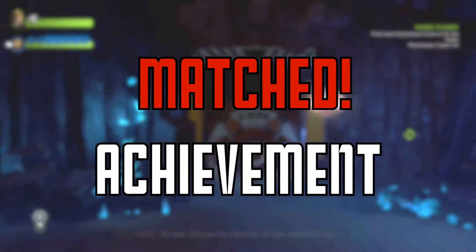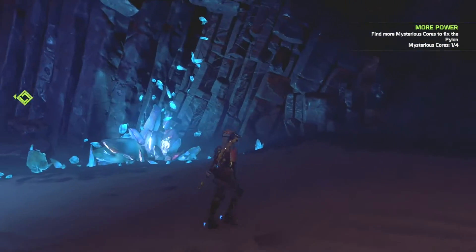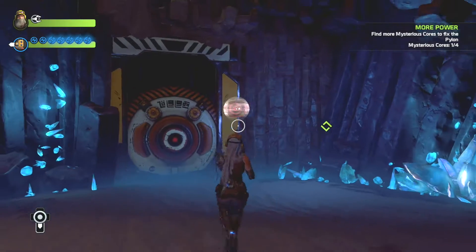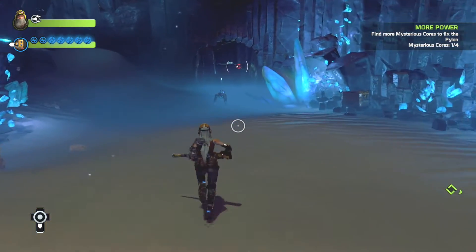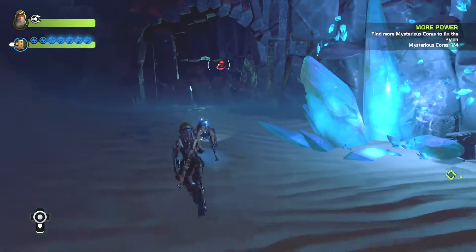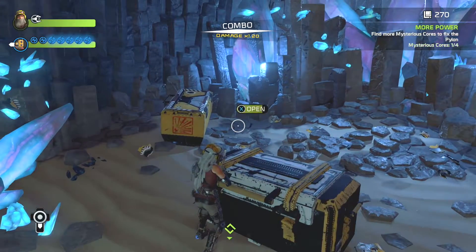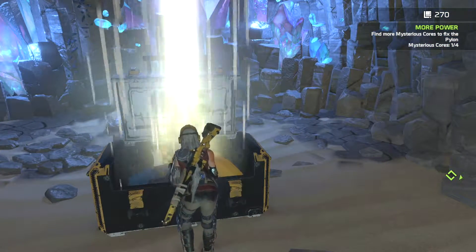What's up guys, this is Alex bringing you the matched achievement for ReCore. As soon as you get to this door, look for a red oracle-looking thing in front of the door. Max is going to bark and take you to a room where you can get the augment for your gun, which is an upgrade to let you shoot things that are red. So you actually get two achievements right here: the color matching achievement and the color cannon achievement.